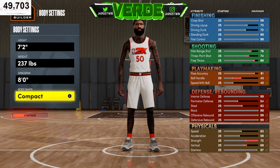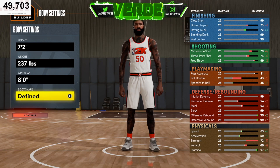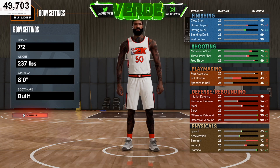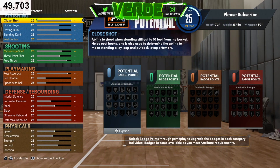The wingspan we're going to go max — 8 feet on the wingspan. Body shape doesn't really matter, but I don't like my centers to be too small, so I'll go with either built or defined depending on the weight. We're going to go built for this build. Now we're going to get into the fun part — setting the attributes so you can get the badges you need.